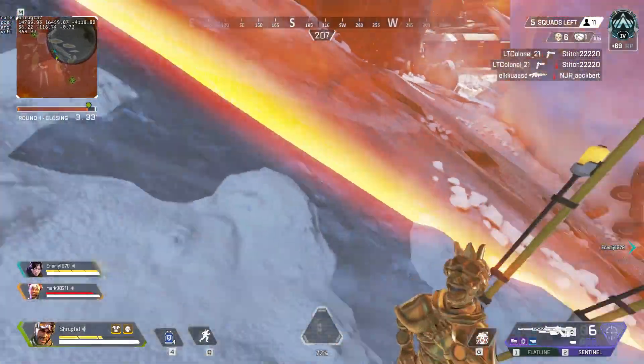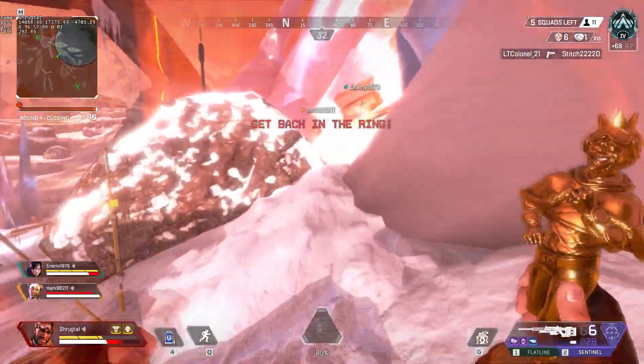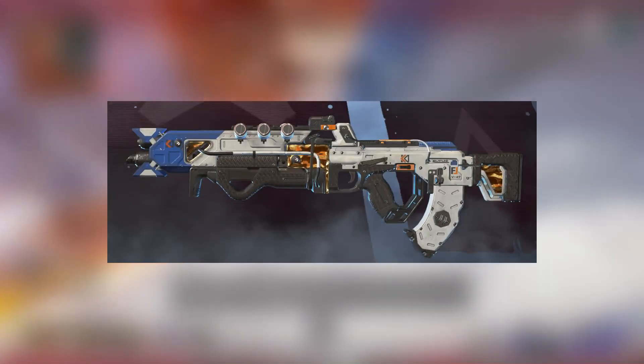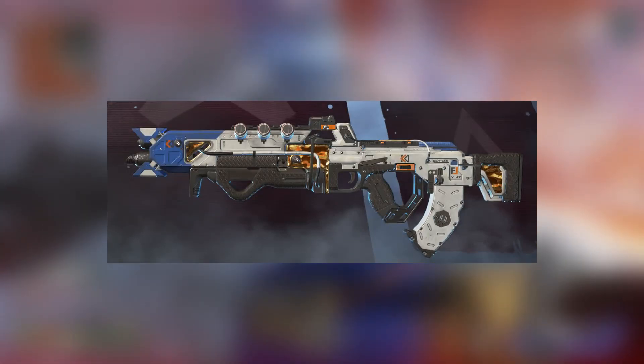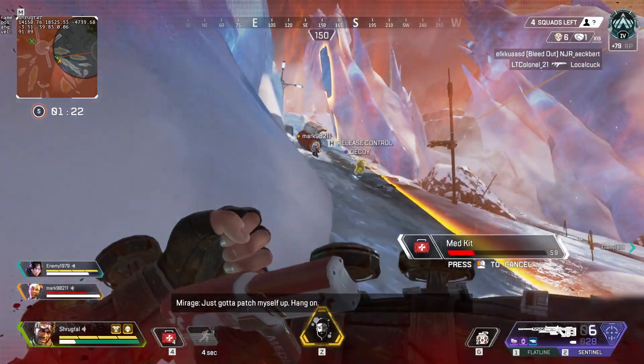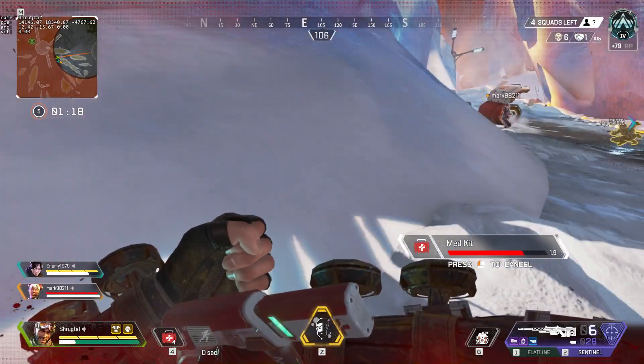Last but not least, we have the Supernova Plus Bonus Packs bundle, which is the final bundle and contains the Supernova skin for the Flatline and a bunch of packs. For the bundles that contain packs, I don't know exactly how many each contain; however, I do know that this Supernova bundle contains more packs than the Ready Up and Lifeline bundles.